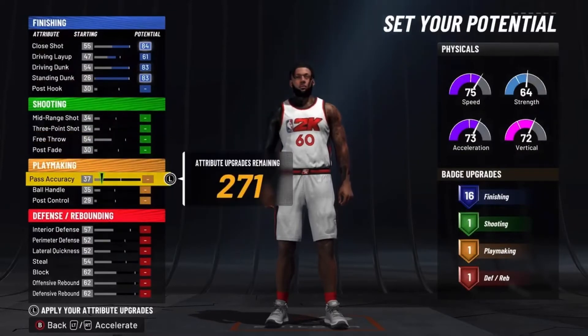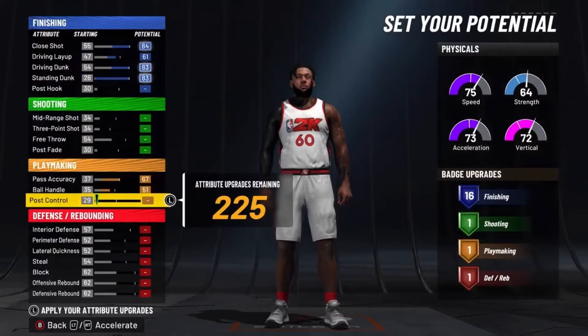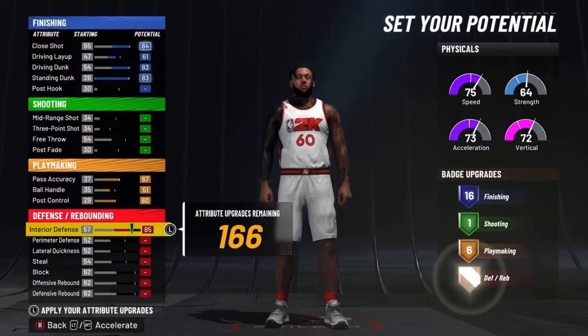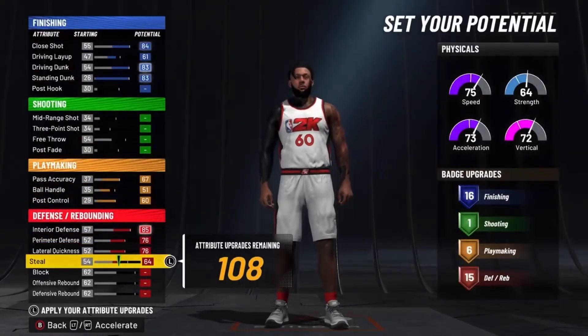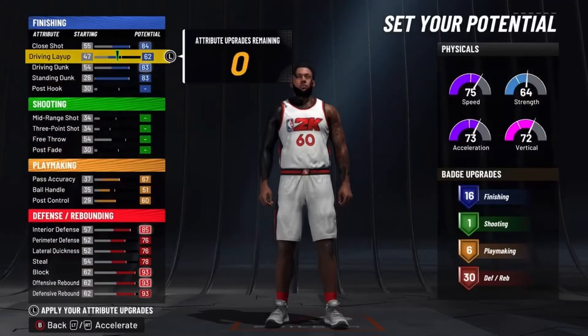For shooting, do not touch it at all. For playmaking, max out your pass accuracy, put your ball handling at 51, then max out your post control. For defense, just max out all of your defensive stats — you should have 30 defensive badges.